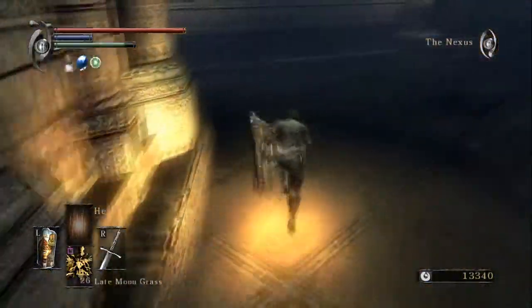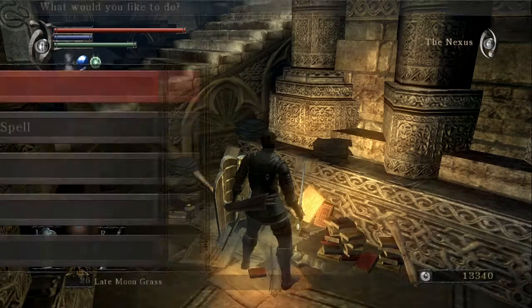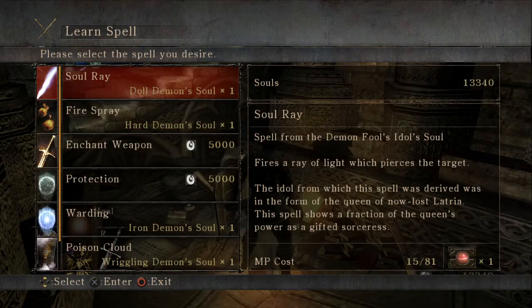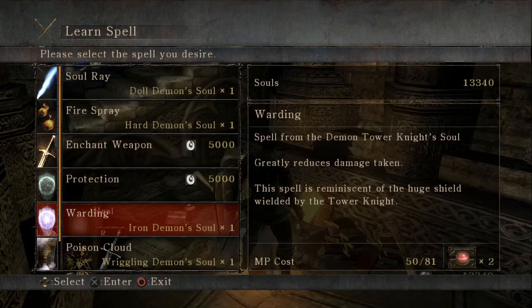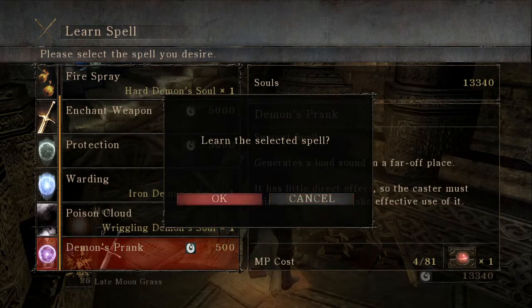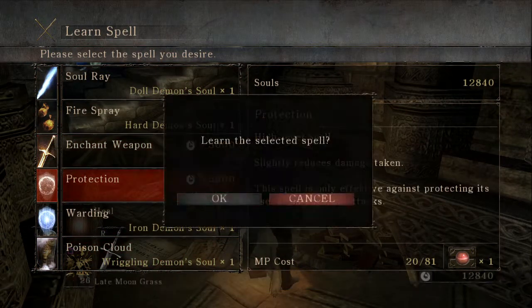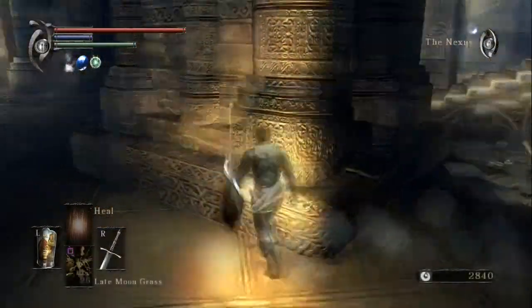Yeah, let's do it - let's just buy the spells just because. Learn a new spell - Armor Spider, Fool's Idol. Oh, we can enchant our weapon. Used with catalysts equipped in left hand. Equipped weapons have magical properties, making them effective against gold armor and hard scales that resist physical attacks. Slightly reduced damage taken - we would need the tower knight and the leech monger as well. Demon's Prank - generate a long sound in a far off place. I understand the reason for that. Let's grab these as well just because.